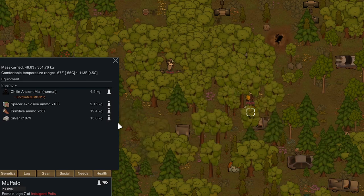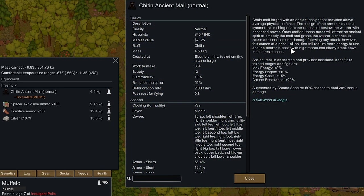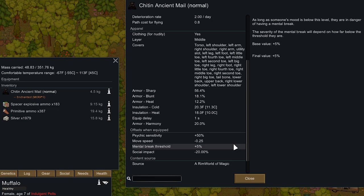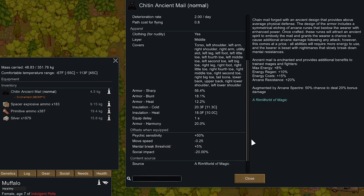I'm not really seeing anything too good. Oh here we go — there's a titan ancient male that has an enchant increasing energy regen. It increases energy cost though as well, but increases arcane resist and has a 50% chance to deal 20% bonus damage. The bear is beset by nightmares that slowly break mental resist, and it increases mental break threshold. This thing is really not that good — it gives very little protection as well.